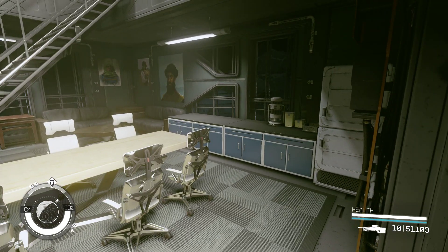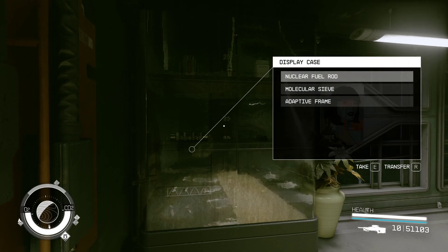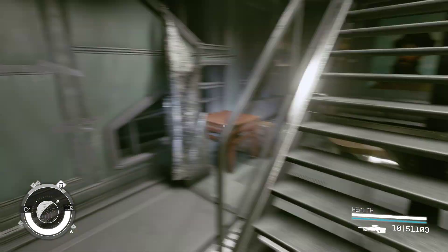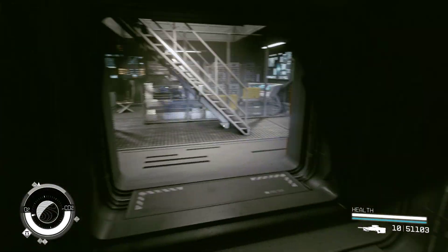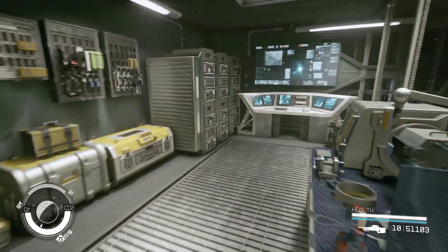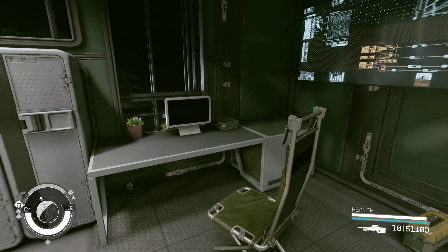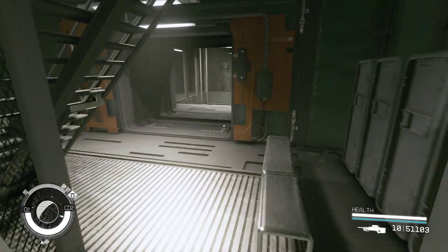Right in here is just a conference room where they can meet with customers or employees can use it to meet in. Just a basic conference room, and they've got a lot of the stuff they make here on display — to show off to their customers. And this is the main security room in here — this is where the outpost security works out of. They monitor stuff, work on their weapons, things like that.